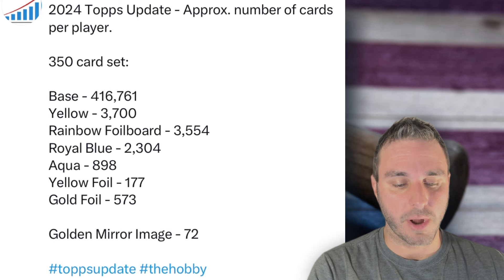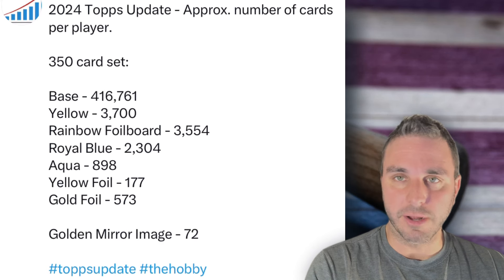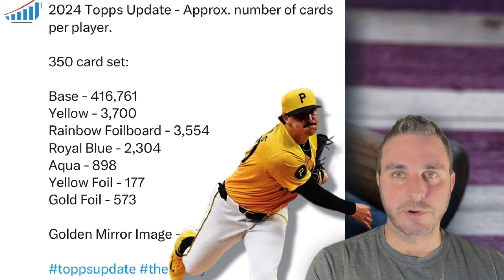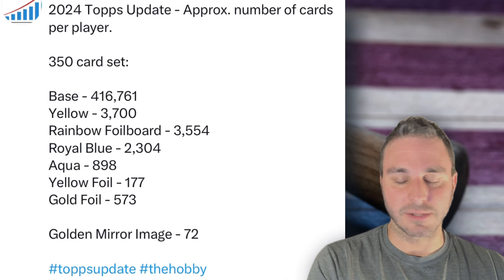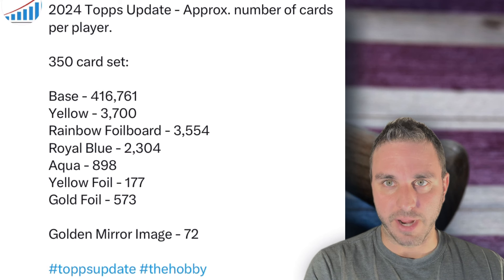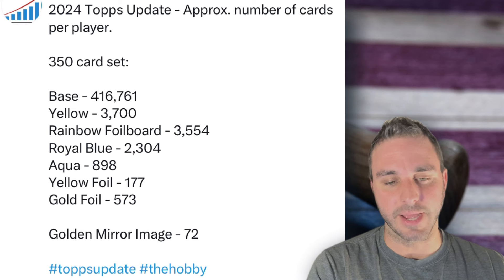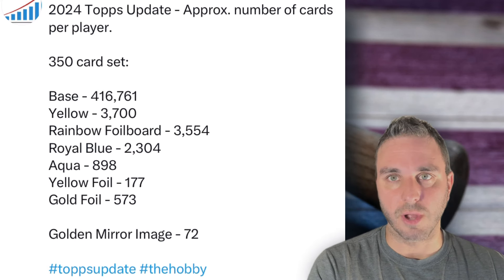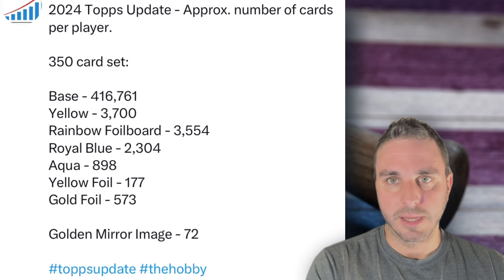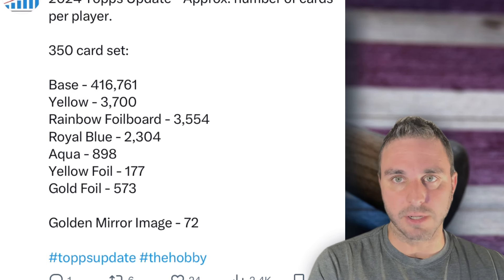I think Series 1 was up around 800,000 base cards. So this is your friendly reminder: day one of eBay, when everybody's ripping Update, do not go out and buy a Paul Skeens base rookie. Don't ever buy a Paul Skeens base rookie until the price starts to level off. I'll never forget 2022 Series 1 — the Wander Franco Catch a Predator chase, his base rookies were going for like $10 on release day. The prices will come down. I won't even have Skeens base rookies available on my website for that reason; I don't want to price gouge anybody. Hold off on buying base rookies, but the good news is there's only 416,000 compared to over 800,000.